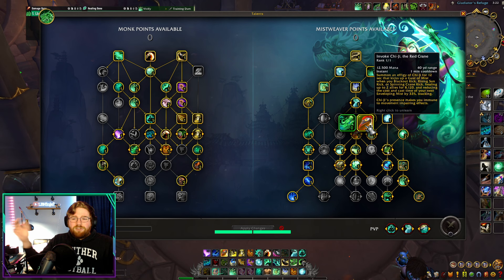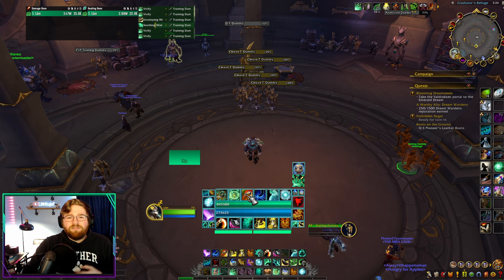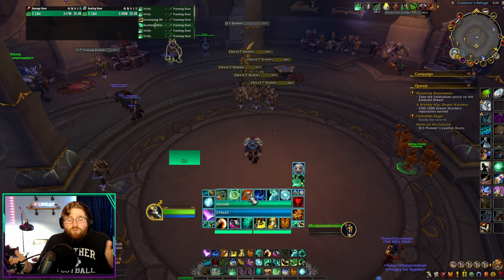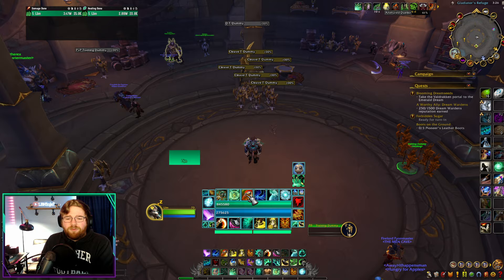Chi-Ji is already one of the strongest healer cooldowns in a Mythic Plus environment because it can cover a long period of time. But now we have made it stronger during that period of time, while shortening that period slightly. So it does change its healing profile — stronger in some ways, a little weaker in others.